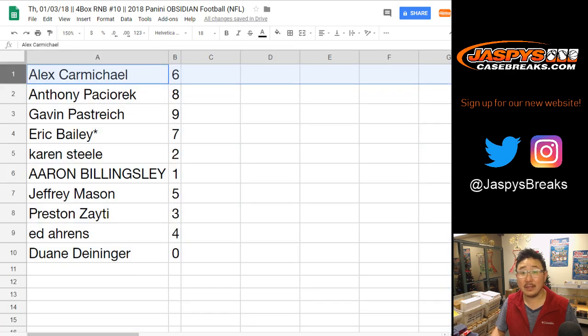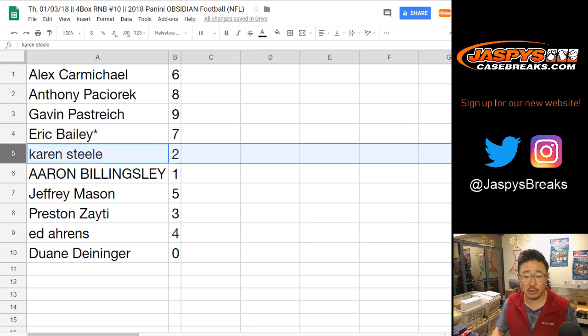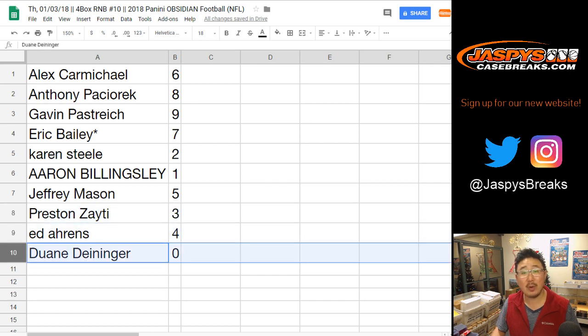All right, there you go. Alex with 6, Anthony with 8, Gavin with 9, Eric Bailey has 7 with your last spot mojo, Karen with 2, Aaron with 1, Jeff Mason with 5, Preston you got 3, Ed with 4, and Dwayne with 0.